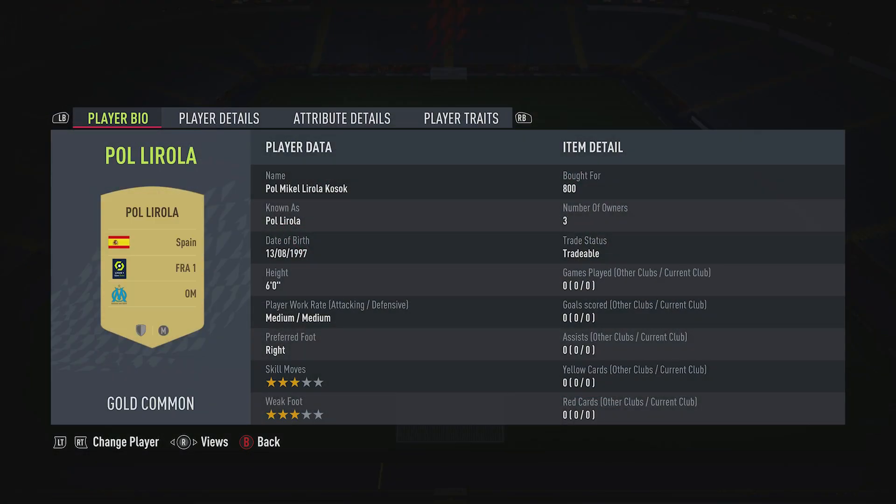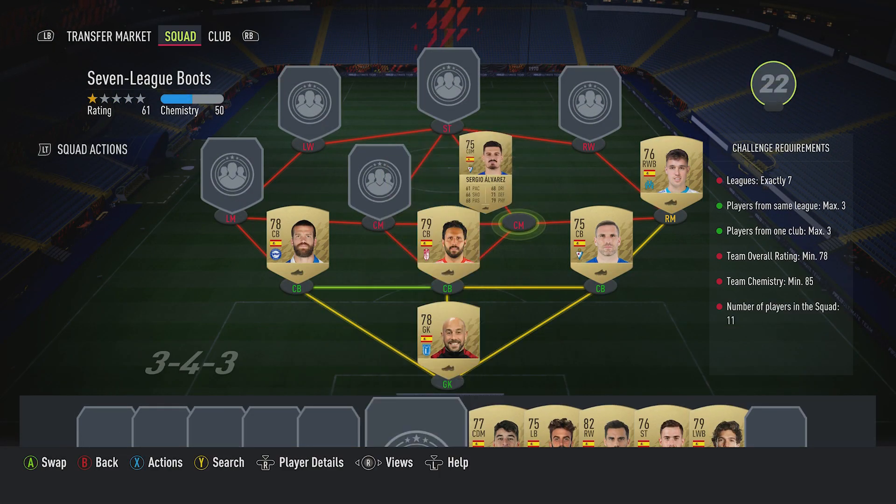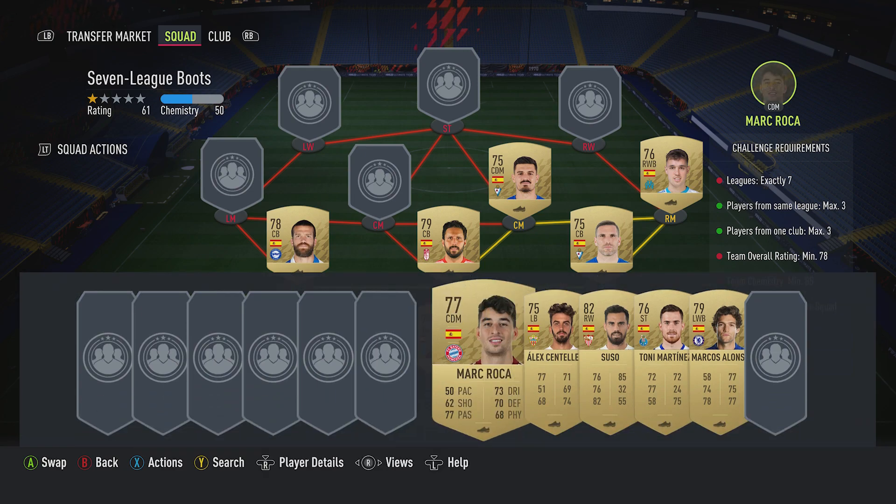The right midfielder is a right wing-back - it's Paul Lirola, put for 800, plays for OM in the French first league and is Spanish. The centre-mid on the right is a CDM, it's Sergio Alvarez, put for 500, plays for SD Eibar in the Spanish second league and is Spanish.